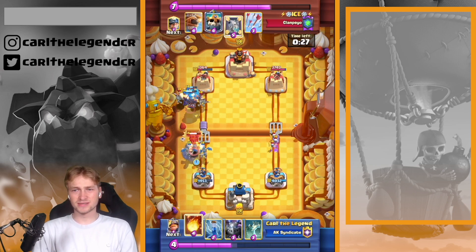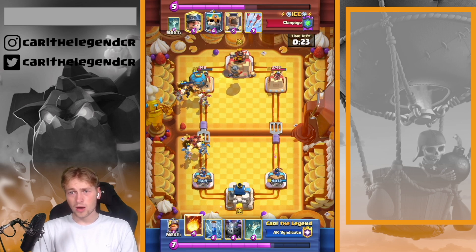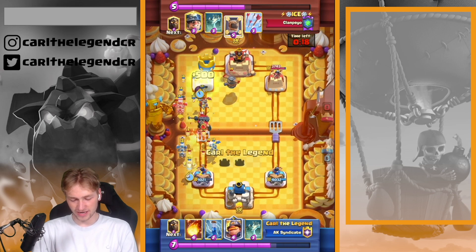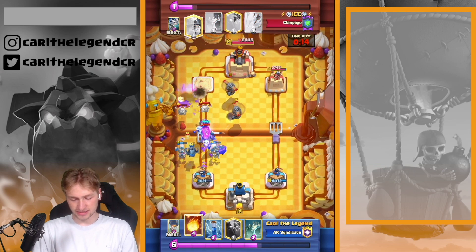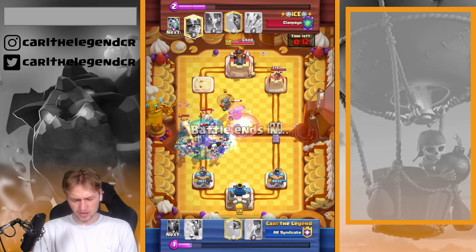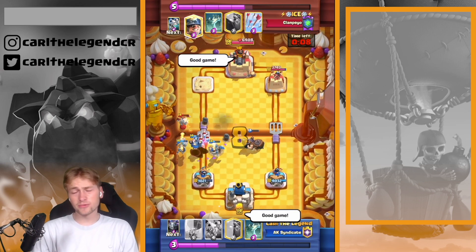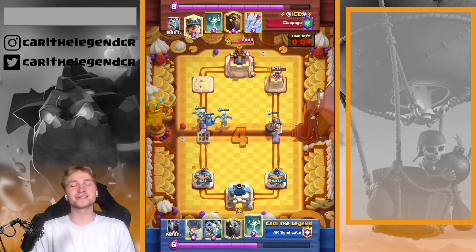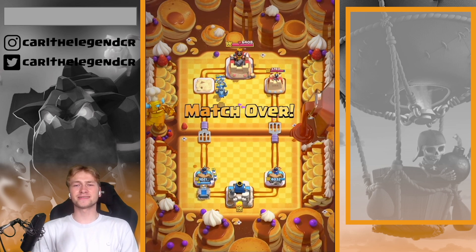I went in with Drakes again. I couldn't see how much damage the Drakes took onto my Balloon, but it wasn't a big deal — the Balloon connected onto the tower. I was playing Fireball Zap because the Flying Machine at level 16 isn't dying to my Fireball. And that's how we won against Lava Miner.